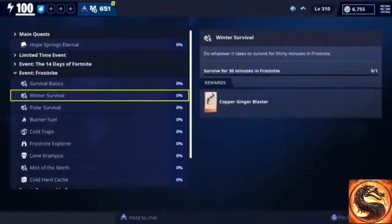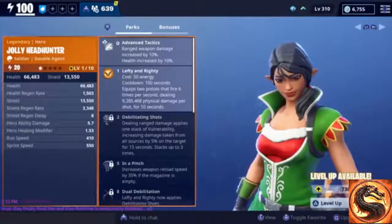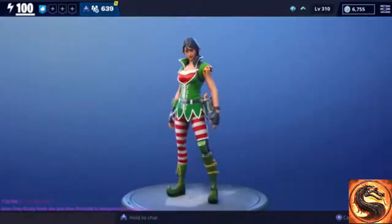These are all of the weapons you get from the winter llamas. In order to get the new Ginger Blaster you're going to have to survive for at least 30 minutes in frost night. And here's what Jolly Headhunter looks like with the little elf ears.